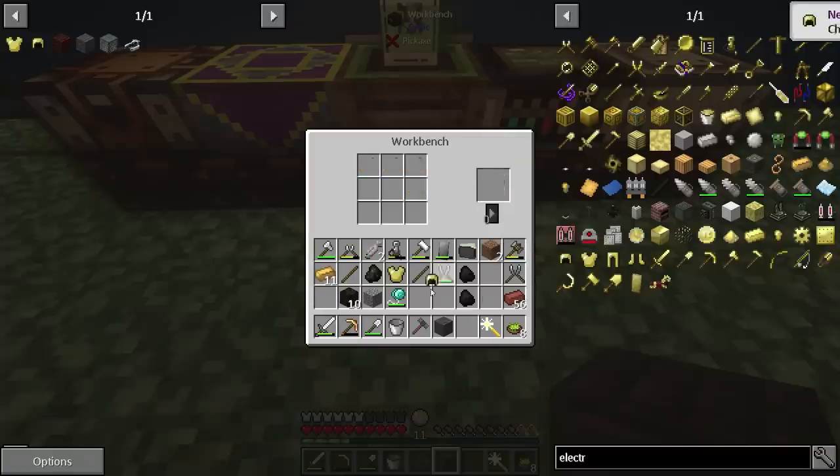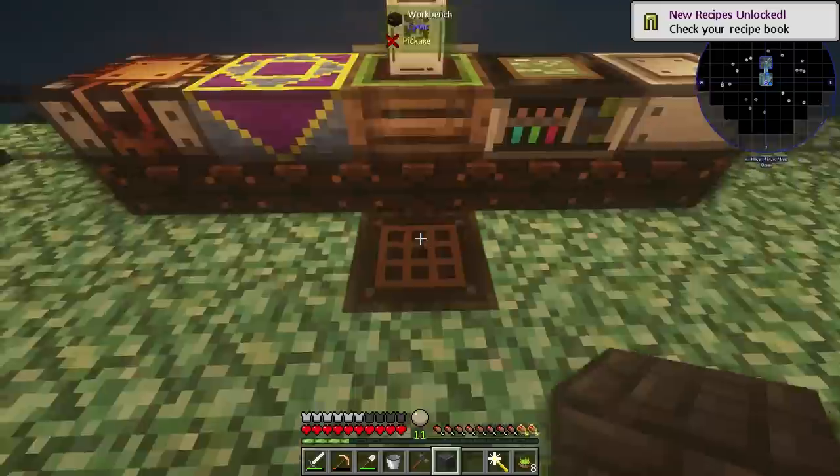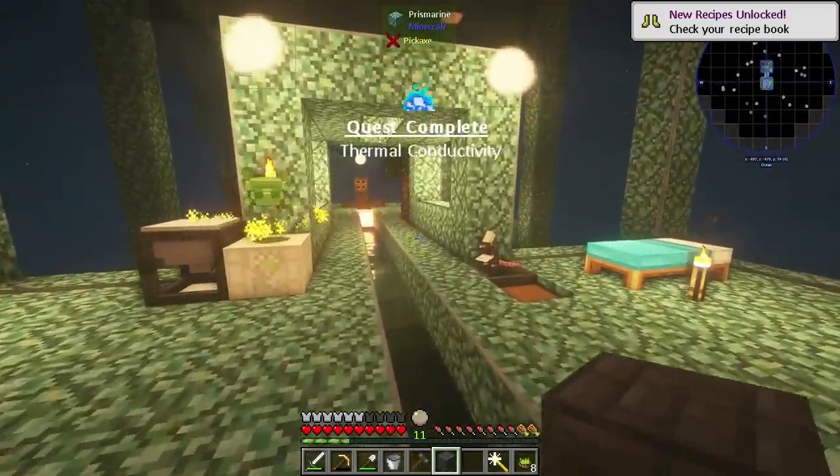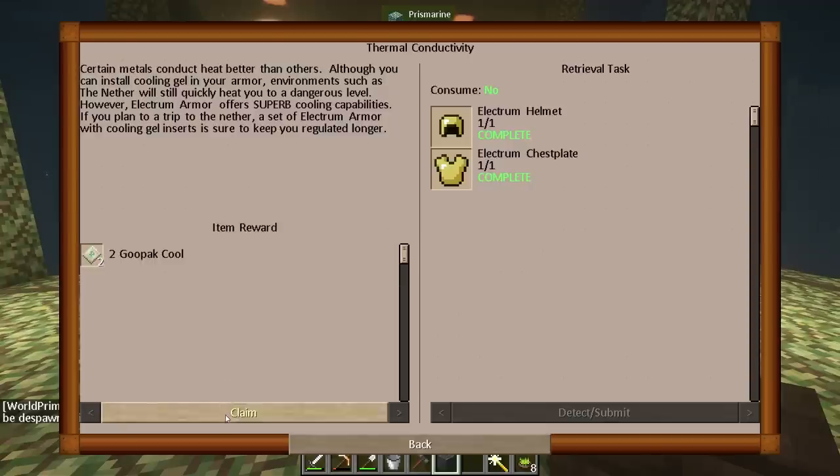There's our electrum armor and we should be able to make all of it. We only needed those two pieces, but we can go ahead and grab that one, then go ahead and grab that one, and that should be the whole set. Got the quest completed — thermal conductivity, which is pretty cool. We're going to get a couple of goo packs, which is great.